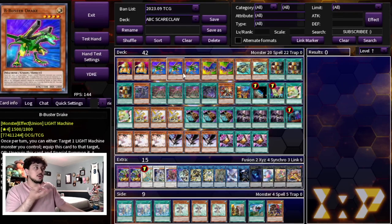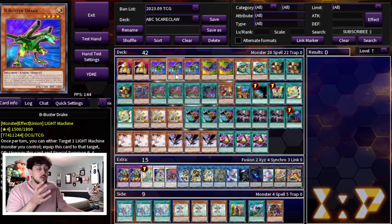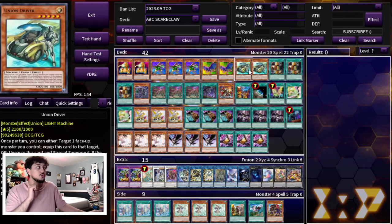We're playing 2 A Assault Core, 3 B Buster Drake, and 2 C Crush Wyvern. These are kind of the bricks in your deck — you don't really want to draw them. The only reason you're playing 3 B is because B is the best one, so 2, 3, and 2 are the perfect ratios in my opinion. I'm also on 2 Union Driver. You can play 1 Union Driver but I'm playing 2 because I don't want to draw the one-of — it really does suck when you draw the one-of.